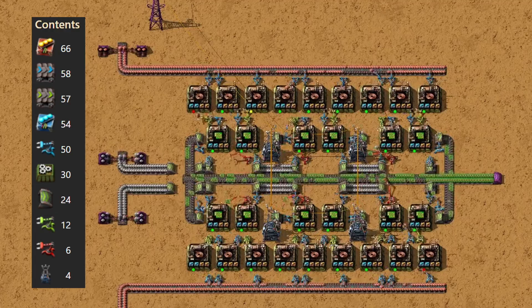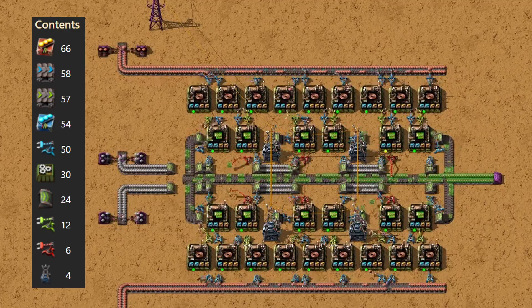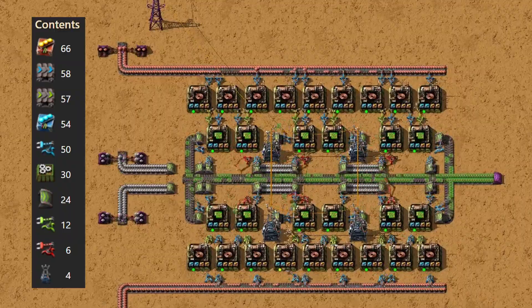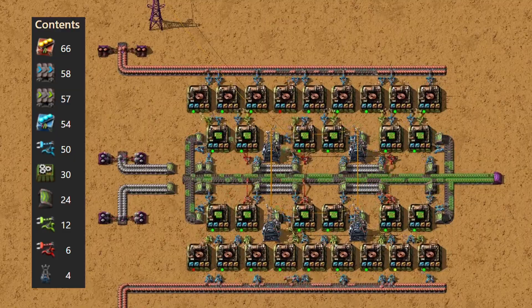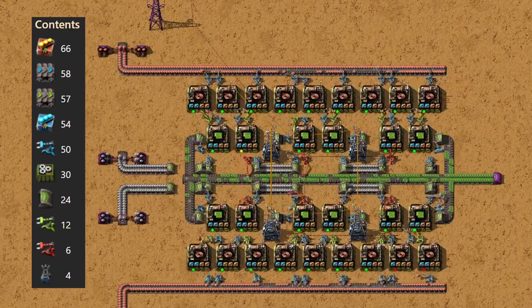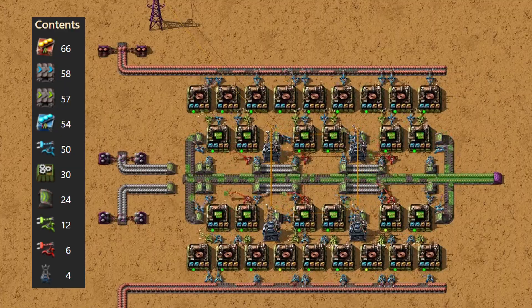And that's it — 6 late game green circuit blueprints for 6 different situations. Each one has its own trade-offs, so the best choice really depends on what your factory needs most: efficiency, productivity, space-saving speed, or just raw output. Which one do you think you'll use? Let me know in the comments, and if you found this helpful, give it a like and subscribe for more videos. Thank you for watching and see you soon.